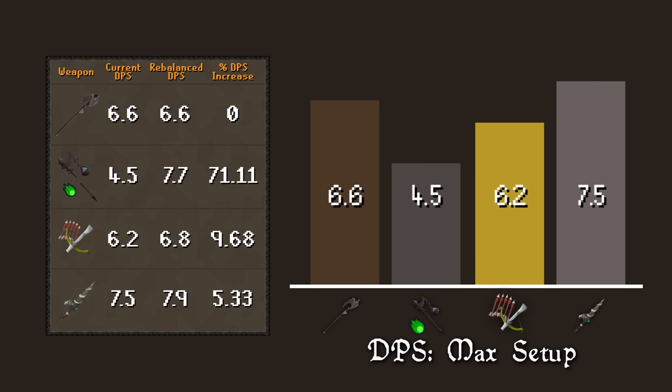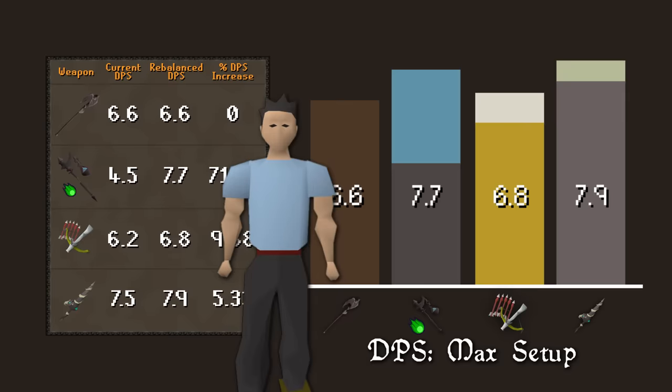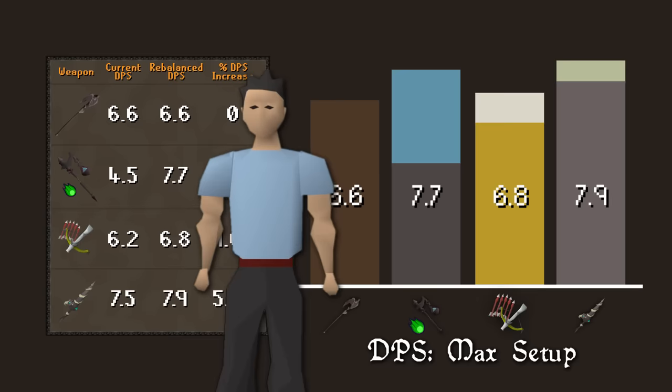Moving on to our end-game setup — remember, powered staffs will not see any changes. As it currently stands, Sanguinesti beats out dragon hunter crossbow with enchanted dragon diamond bolts, and it also beats out harmonized staff with earth surge. Well, not anymore. With the proposed changes, harm staff earth surge will go from 4.5 to 7.7 damage per second — a 71% DPS increase — making it a superior option over the Sanguinesti. Dragon hunter crossbow sees a 9.68% DPS increase, also pushing it ever so slightly over the Sang staff. The adamant dragon's exaggerated weakness to stab keeps the dragon hunter lance on top with a 5% increase in DPS. The takeaway to focus on here is that the current best in slot, dragon hunter lance, it's not changing. These rebalances are allowing for other options to become more viable along a player's route to max gear.